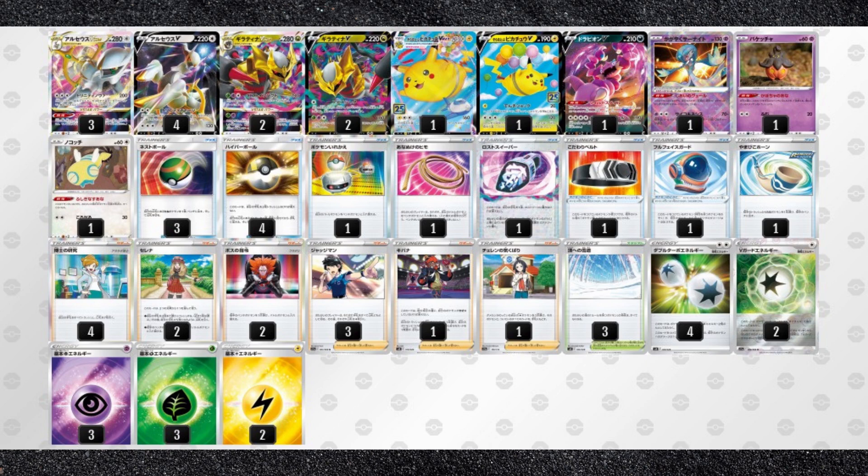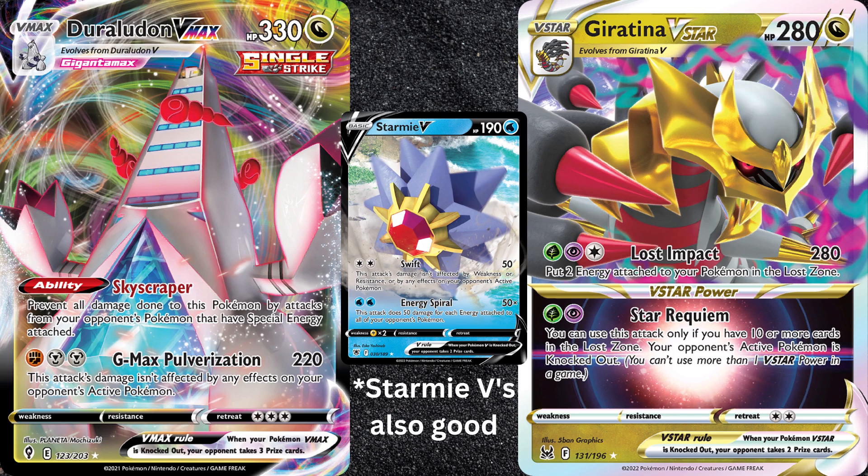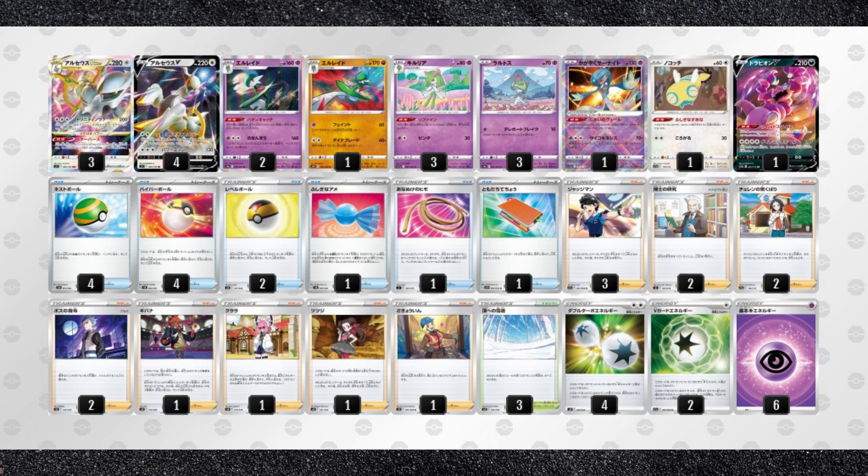Based on what I've seen from Japanese tournament results, Arceus V-Star is likely going to be Tier 3 post-rotation. I mostly saw it paired with Duraludon V-Max, which still appears to be a decent choice given that it's immune to damage from Pokemon with special energy attached. There's also people who put it with Giratina V-Star, which can deal 200 damage, but you have to put energy into the Lost Zone. There's also this build with Curlia that's done okay in Japan. You can use Buddy Catch Gallade to get any supporter you want turn after turn, allowing you to loop Charon's Care. And you can even attack with Dynablade, which does 60 damage for each V-Pokemon your opponent has in play.